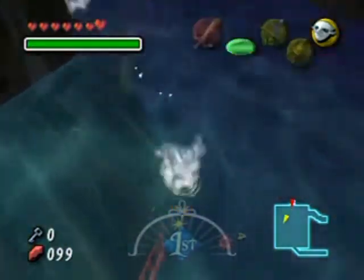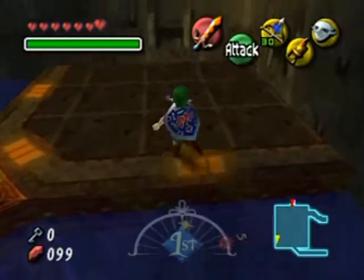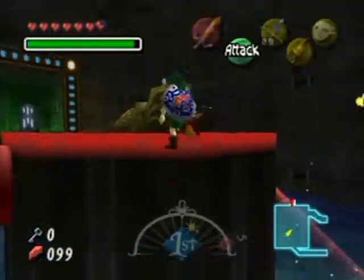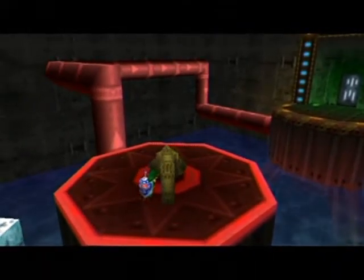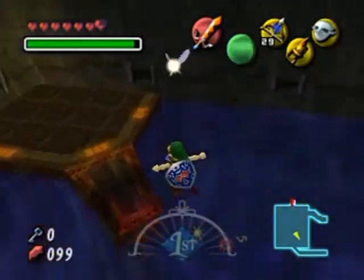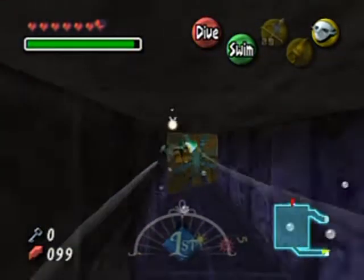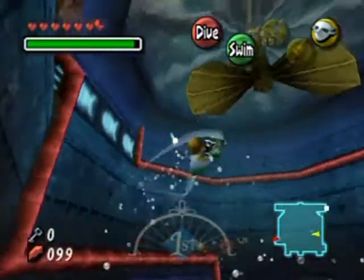Go over to this corner platform - the one that Tatl gave me a hint about. I'm going to freeze the octorok like that, and look at that - we've got ourselves a perfect platform! Then we're going to push this so that we make the flow go, and we've now activated one of these switch things. This goes all the way back over to the other room near the start. These are one-way panels.